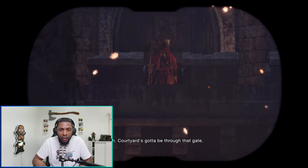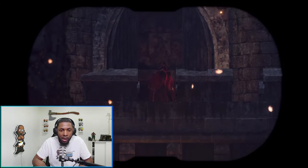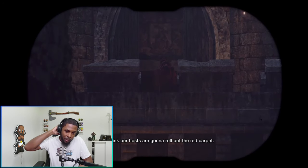So he's got Ashley with him now. This is the part at the castle where there's the cannon and you've got to blow open the door, and you've got the cultists rolling out the red carpet.